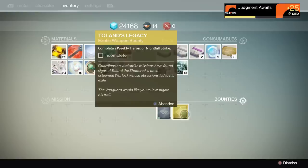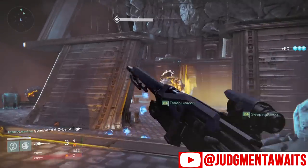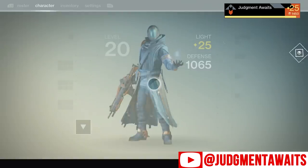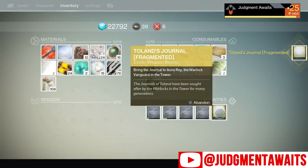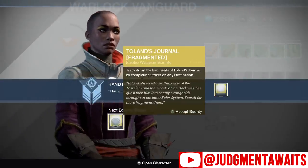Let's check out what we have to do first. You're just going to go into your inventory and click over here. All you have to do for the first phase is complete a weekly heroic or nightfall strike. After you do that, you'll come back to the tower and turn this in, and she'll give you the next stage of the bounty.